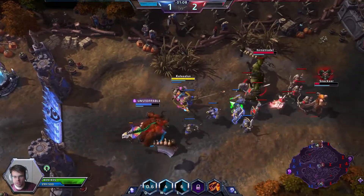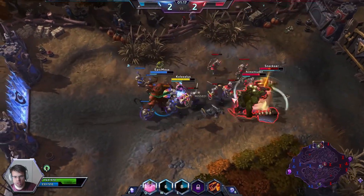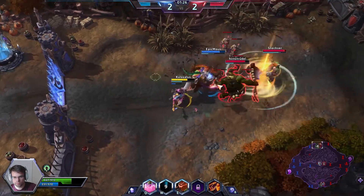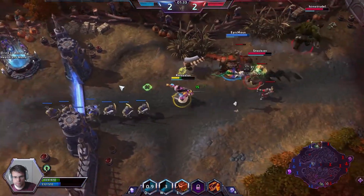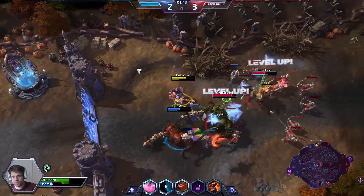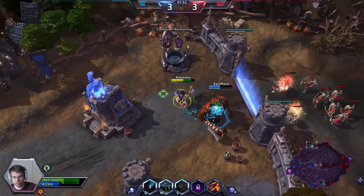So I can potentially take out — whoa, those are huge okay. She's constantly attacking which is good. Me and Butcher can actually take these guys on because I can basically blind them. I'm going to lay down the Serpent. I'll try to get this healing globe as well. I'm going to throw the blind again so the enemy Kharazim cannot heal too much. Throw the serpent again — it does a little bit of damage but it doesn't do too much.